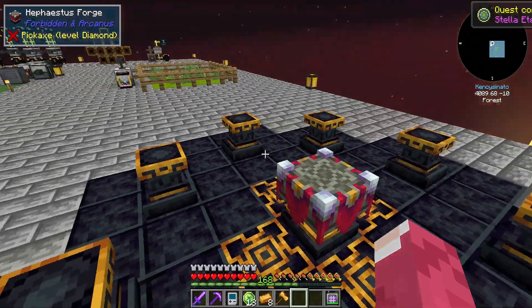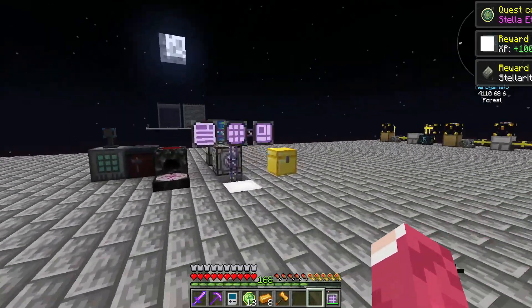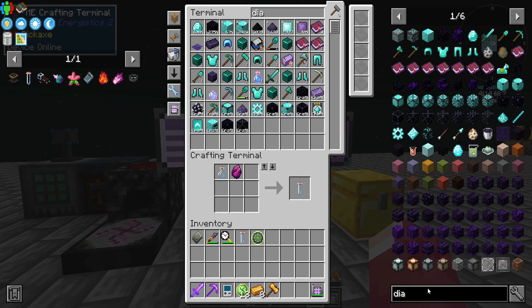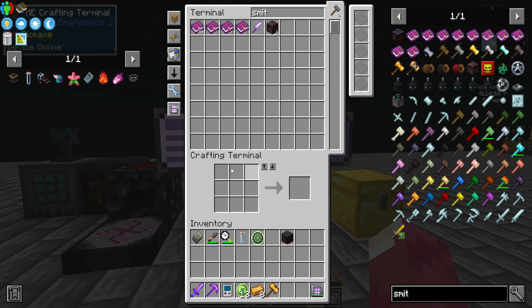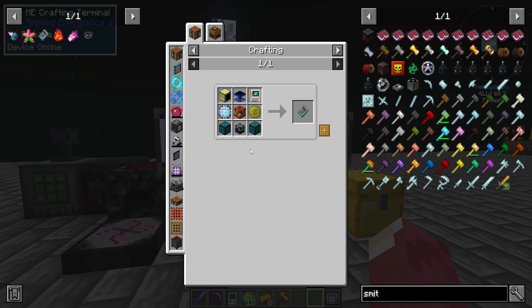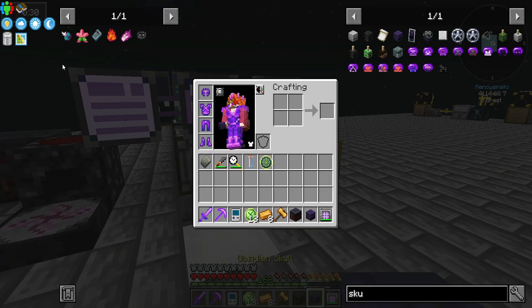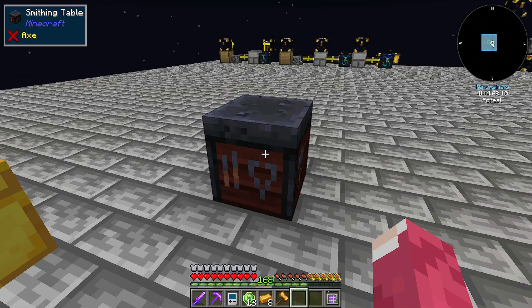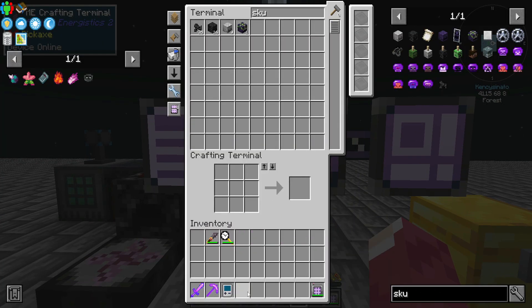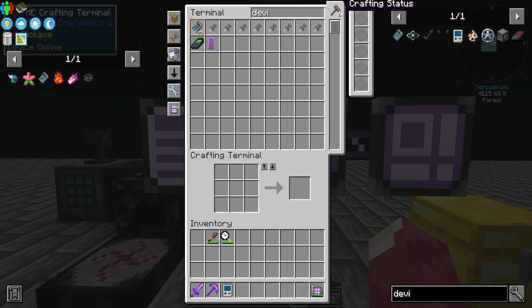That actually took quite a long time, but now we have this thing — that's quite good actually. Let's get the smithing table. We need to remove these things. We need the Obsidian Skull — I've already made it. We just need to combine that with this thing and we have it. Now we can make the device — that's gonna take a minute because it has to craft a few things.